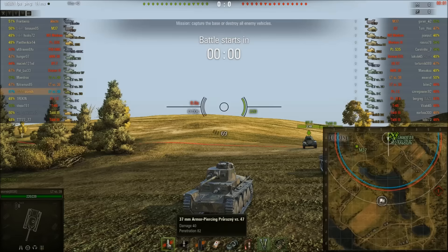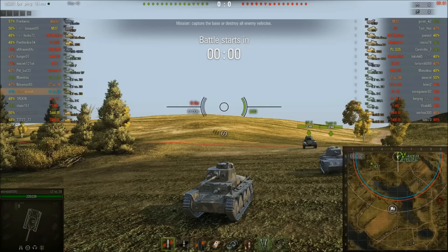You can offload 3 shots in just 2 seconds, and the reload with equipment and crew skills for the autoloader is about 4.5, approaching 5 seconds. So very, very good damage — you can do 120 average damage if you hit and pen all your shots, and do the same thing again just 4.5 to 5 seconds later. So it's got good burst damage and a very quick reload. Great gun depression, good frontal turret armor, but that's pretty much it.